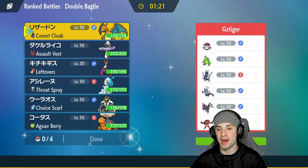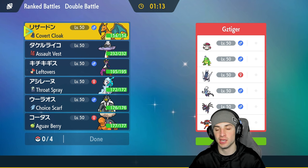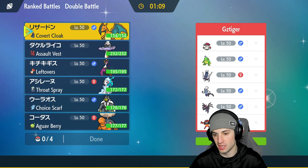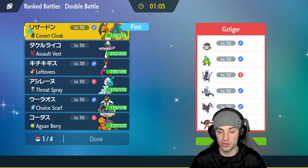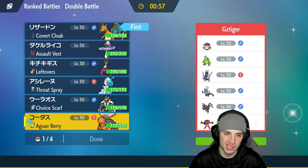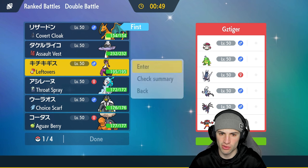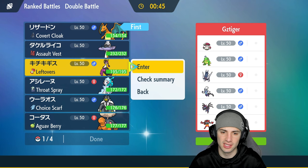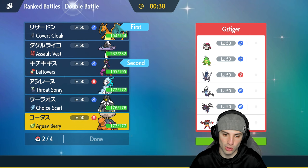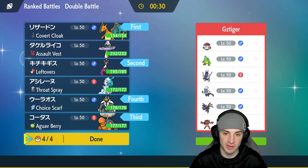Hopping into our first match — we're going up against a Politoed and Archaludon rain team. They also have Amoonguss, Tornadus, Hydreigon, and Incineroar. I kind of want to lead Charizard, but they could lead Politoed or Incineroar. I'll lead Charizard and bring Fezandipiti to try to put some poisons — though we can't poison Archaludon because it's Steel type. I'll put Torkoal and Urshifu in the back end. I can get poisons onto other Pokémon, which could be really helpful.